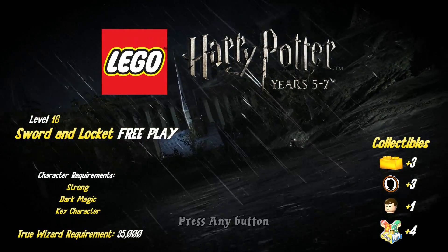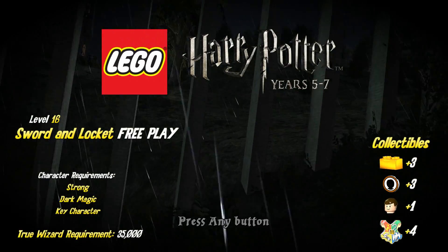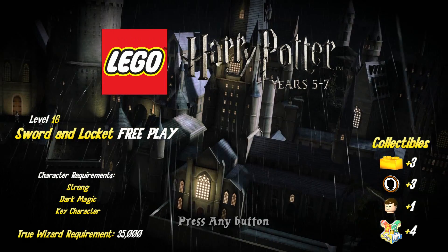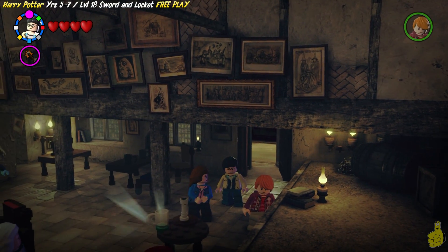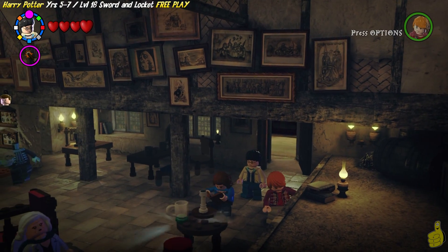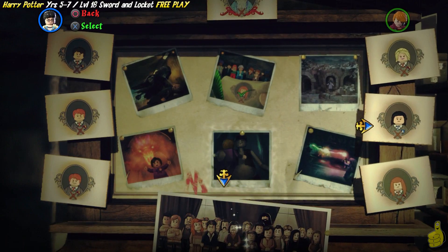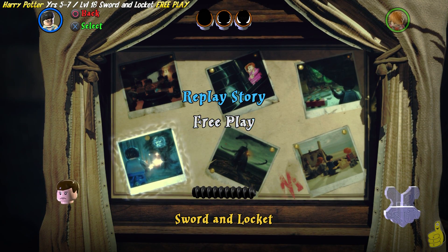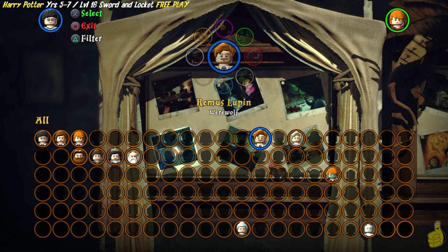This one happens to be Level 16, Sword in Lock, and Free Play! Requirements are pretty much the same: strong, dark magic, and key character, which can all be found in our Preparing for Free Play video. We're going to head over to the old lit-up carpet in the Leaky Cauldron, go to the bottom left corner, and choose Sword in Lock, Free Play!